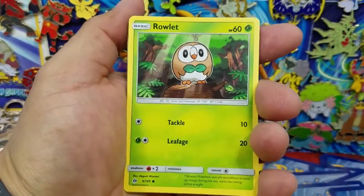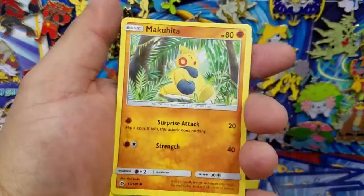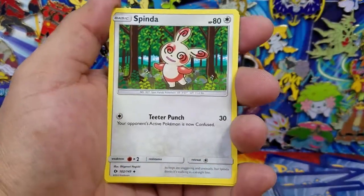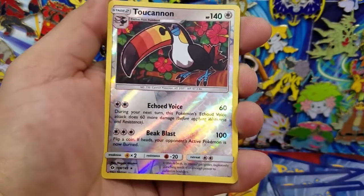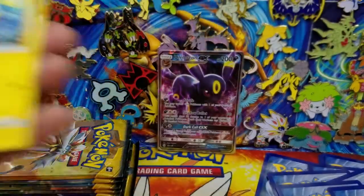Here's a Torkoal, Rowlet, Drowzee, Cutiefly, Makuhita, Steenee, Spinda, Potion, a Turtonator Reverse Holo rare, and a Lanturn regular rare.